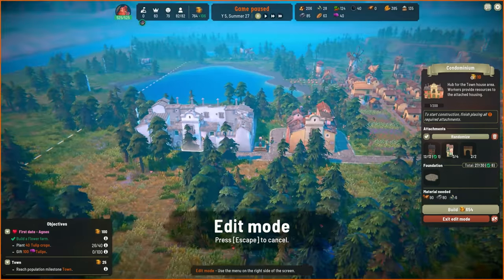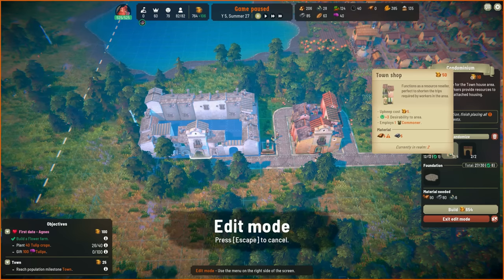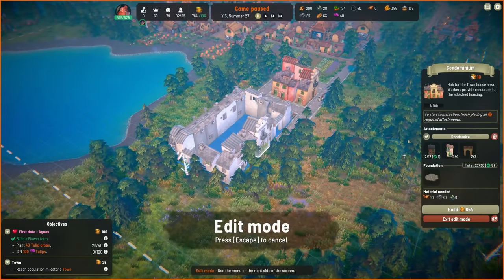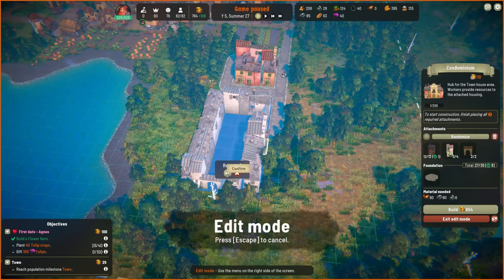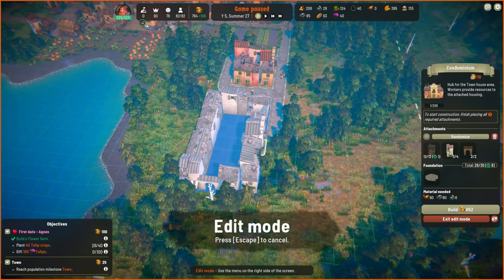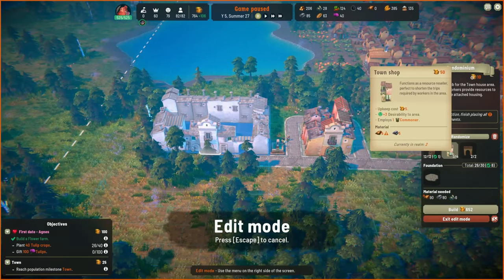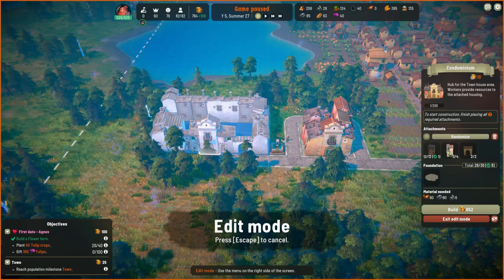That might be a little bit more reasonable and that would give us everything except for the one town shop, which I think — could I place this in here, or do I have to have two of those? I'd rather have the town shop to be completely honest, because it adds plus three to the desirability of the area.